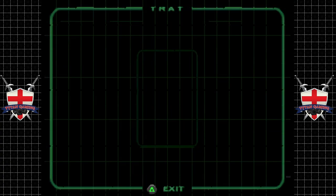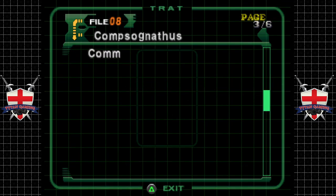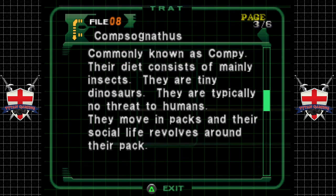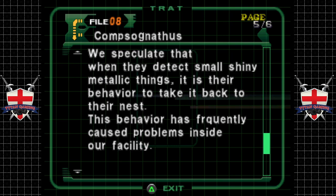You found a new dino file - Cosmogathus. Commonly known as a compi. Pretty jaws, 1.2 meters long, 1.5 meters high. Their diet consists mainly of insects - they're tiny dinosaurs, typically no threat to humans. They move in packs and their social life revolves around their pack. Now they say they're no threat to humans, but I've seen Jurassic Park 4 - these things are nasty, especially in a pack. It's when they started nesting in the research facility that they became a nuisance.